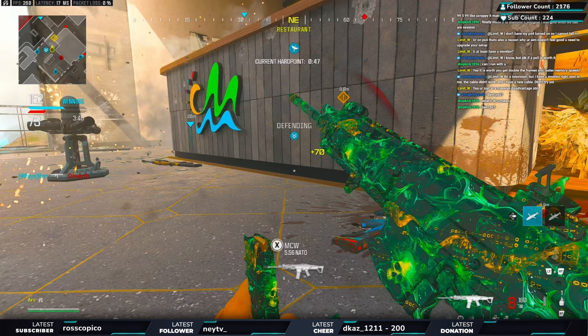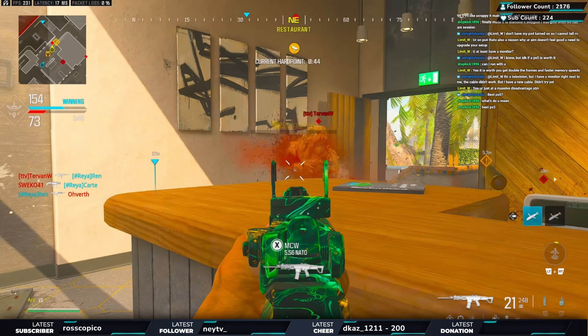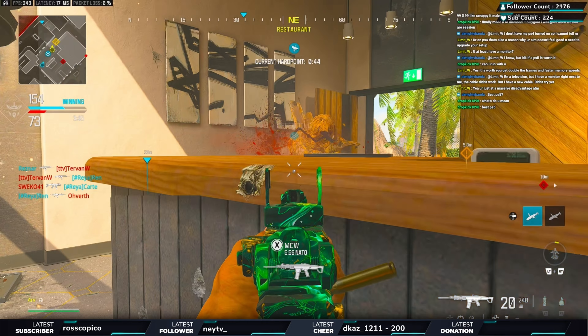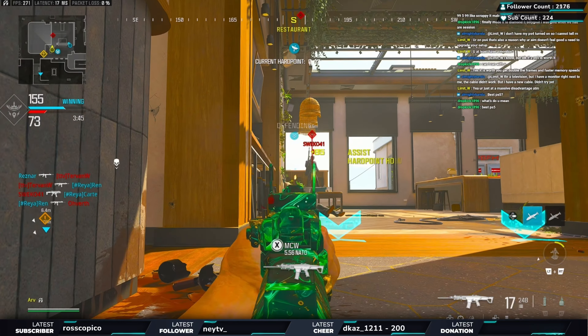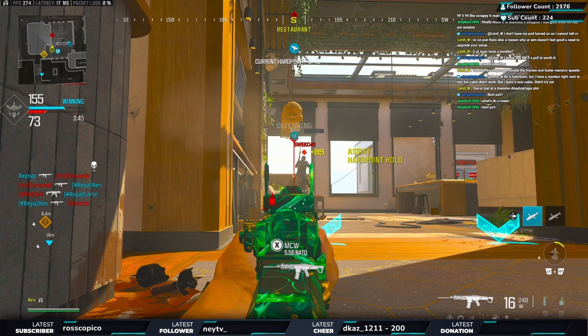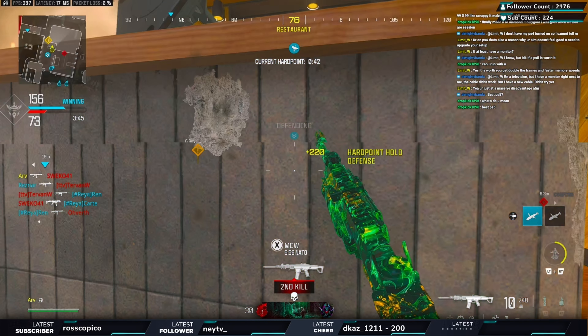This is where mini map awareness is really impactful. My teammate has middle. Can you see how my teammate just died on middle map? That means as soon as I get this kill I need to turn around, because I'm expecting the opponent who was middle to push me. We turn around immediately — look at the timing. He's expecting me not to read it, so he's pushing through. We take him out.